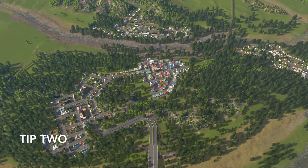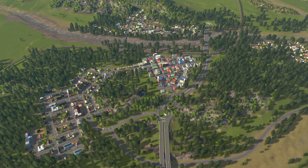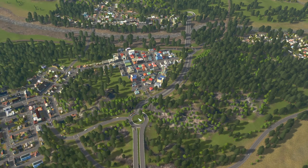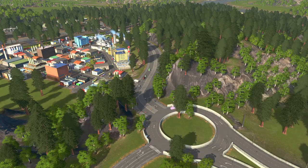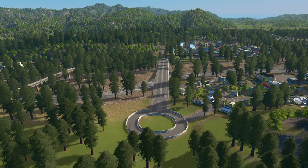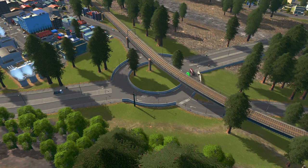That brings us to tip number two: you might want to create some kind of bypass. You can do different sizes of bypasses, whether you want to continue it as a highway or use some kind of lower main road — that is up to you. For this example, I'm just going to use a main road that still kind of acts like the highway. By doing this, it diverts all of that highway traffic away from your urban areas, splitting up your urban traffic from your highway traffic. As a result, traffic flows straight through, they can get from point A to B a lot quicker, and they can also choose where they want to get on or off the highway.